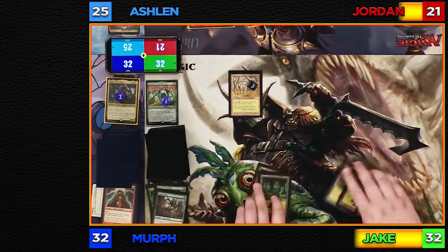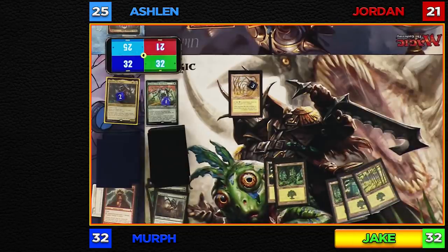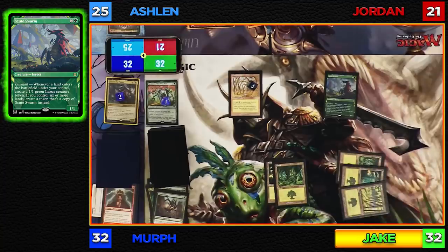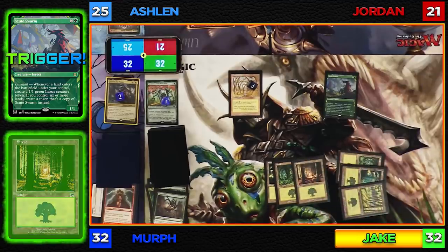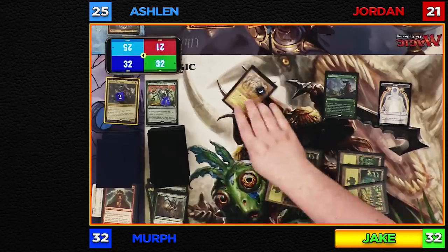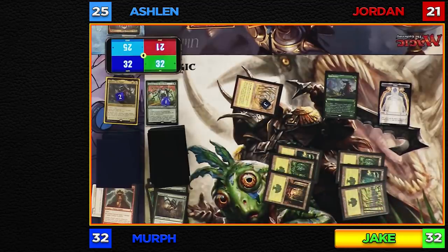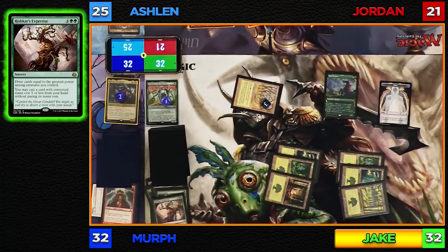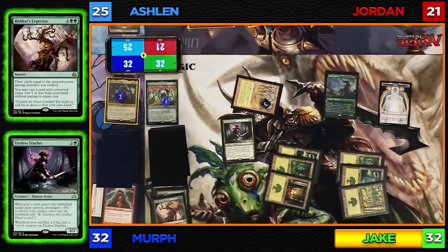I'll untap and draw. I'll start by casting a Scoot Swarm, then play my land for turn — a Forest. Since I have seven lands now, I'll get a copy of Scoot Swarm. I'll tap Gaea's Cradle for three mana, making six total, and cast Rishgar's Expertise. I'll draw three cards, then cast a card with mana value five or less — I'll put out a Tireless Tracker. That's all I can do, Murph — I'll pass to you.